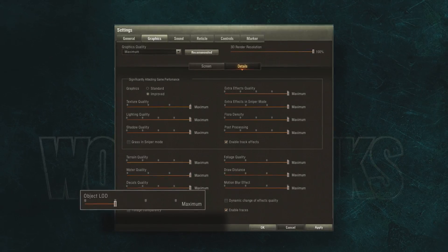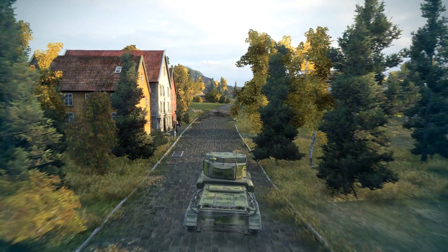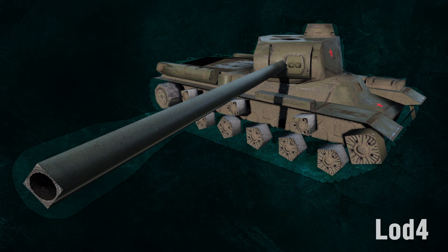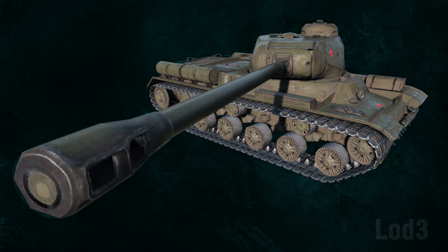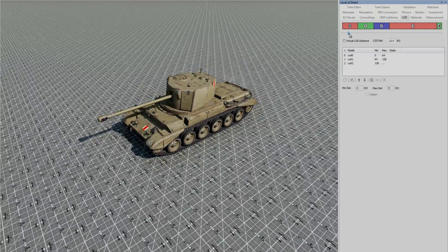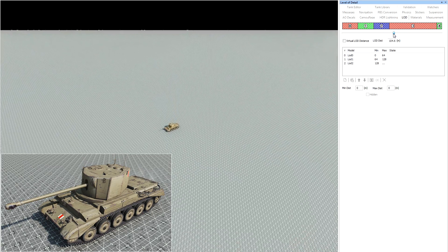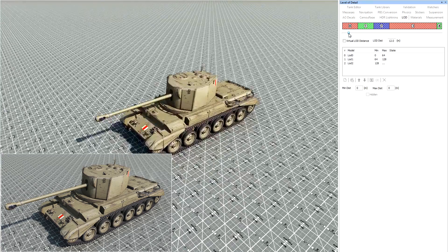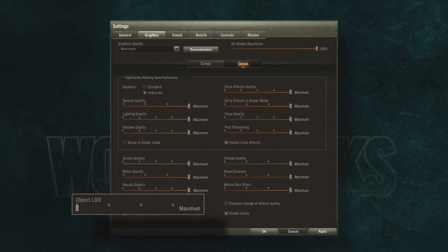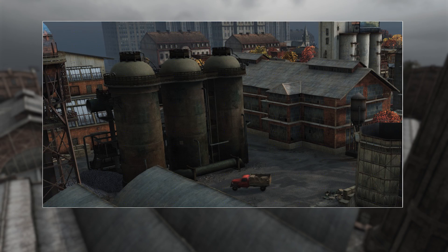Object LOD is responsible for the geometrical level of object detail. Each in-game object has several models of different quality — buildings have three, vehicles five or more. At long distances, small details are not visible anyway, so the model switches to a simpler one as distance grows, maintaining the balance between picture quality and performance. The difference between low and maximum is in the distance at which the models are switched — at maximum value, quality models appear at a longer distance, versus right up next to you if the value is low.